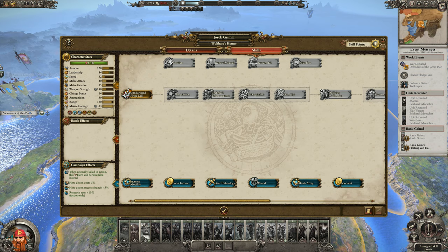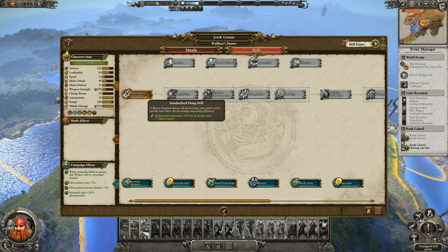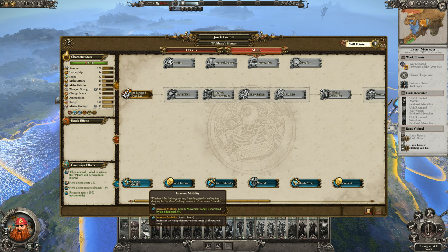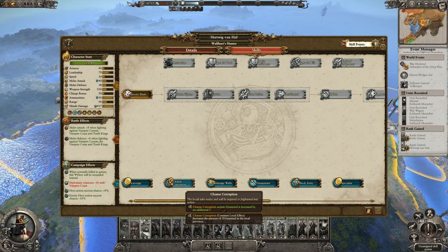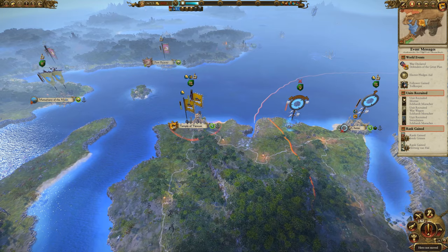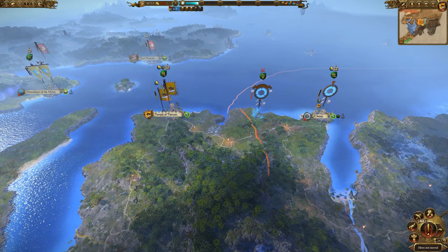We're in March, we're declared defenders of the great plan, got our units. Jorick Grimm has leveled up - a master engineer knows all about firing rates and fields of fire. Reload time reduction plus eight percent for all missile units in the hero's army. Movement range is increased by an additional five percent. Let's go for Standardized Firing Drill since we're about to have a battle - that's going to be more useful. Eventually we're going to go for Cleanse Corruption because we'll be fighting the Vampire Coast, but for now let's go for Bloody Blade to get him a little bit more weapon strength - up to 363. Hopefully we can get some weapons for our heroes, especially rare or unique ones that give us abilities in combat.